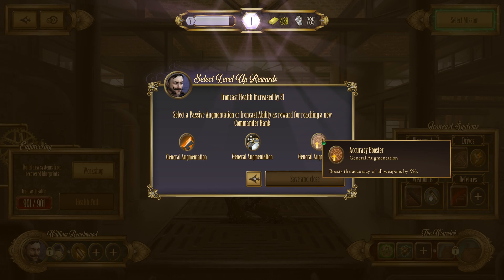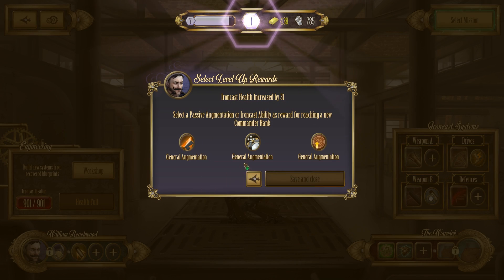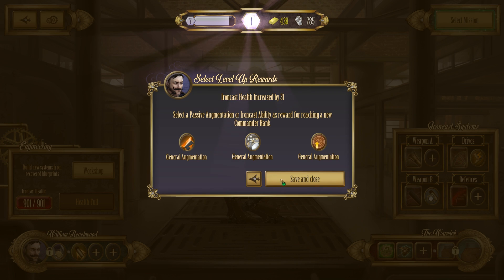Boost the accuracy of all weapons by 5%. Energy nodes spawn 5% more often. Or, if you complete a match of 10 or more nodes, you are guaranteed one overdrive node will spawn. Well, to be fair, I do quite often go for the long chains. So yeah, we'll go with this one.